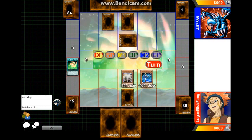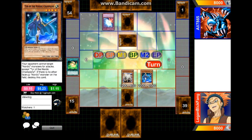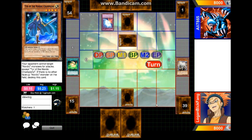Logan started things off by playing Nordic Lights, setting this Nordic Beast monster, and passing to Ellie. Ellie set some spell/traps and a monster. Back to Logan's turn — he's gonna be flip summoning the Nordic Beast and then summoning Tar Tire of the Nordic Champions. Unfortunately there's a clutch Mirror Force by Ellie, so they'll get rid of both those Nordics.